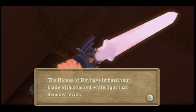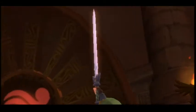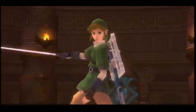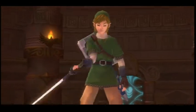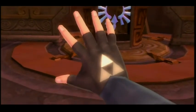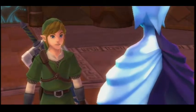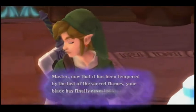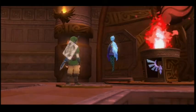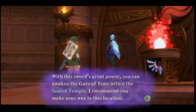'The flames of Din have imbued your blade with the sacred white light that demons revile.' For the third time in this game it now appears that Link has the full Triforce. 'Master, now that it has been tempered by the last of the sacred flames, your blade has finally revealed its true form. You now hold the Master Sword. With this sword's great power, you can awaken the Gate of Time within the Sealed Temple. I recommend you make your way to this location.'